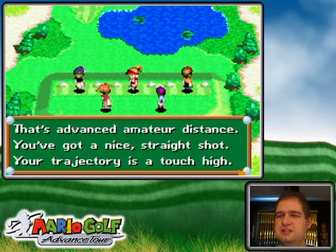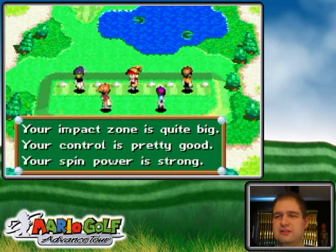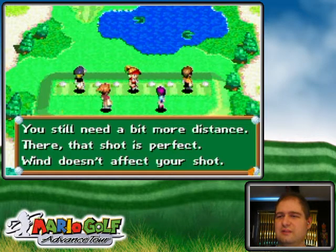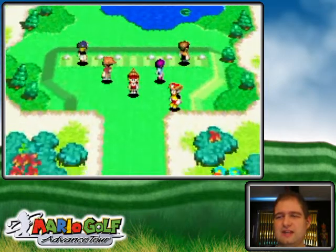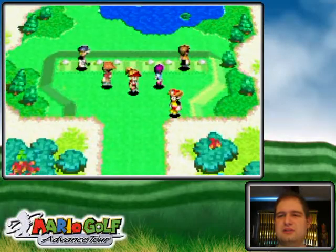It's advanced amateur distance - come on! You got a nice straight shot, your trajectory was a touch high, your impact zone is quite big, your control is pretty good, your spin power is strong. You still need a bit more distance. Wind does affect your shots regardless of height. Your impact timing is slow, your ball takes a tiny turn, your stopping spin is good.